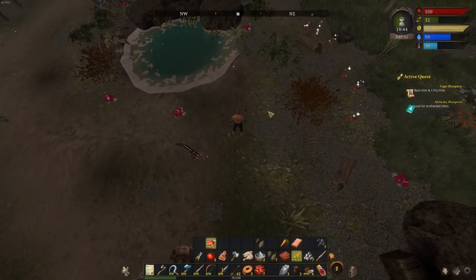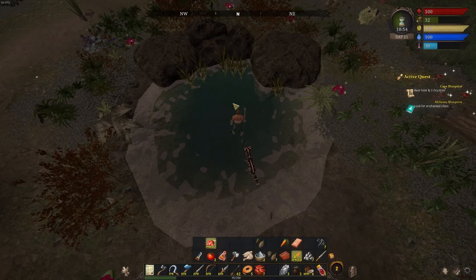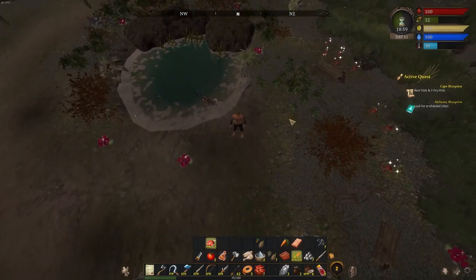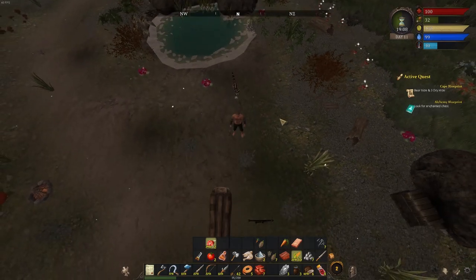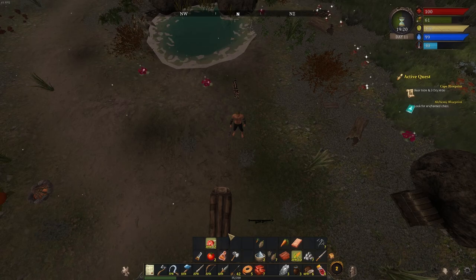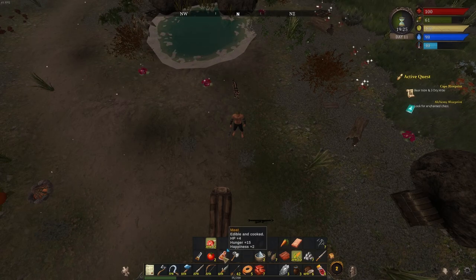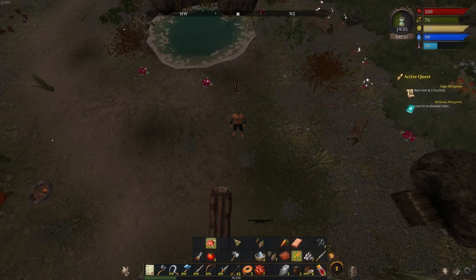Let's see — we need to eat and drink. Our food is at 32. I killed a bird, let's eat that. And I've got some meat here, and some tomatoes — I'm going to save those.